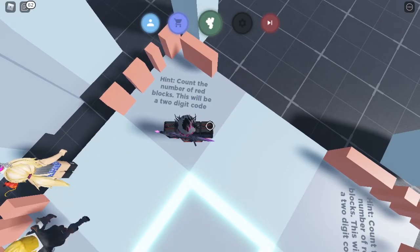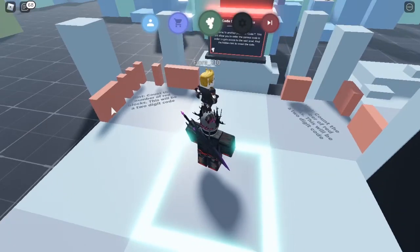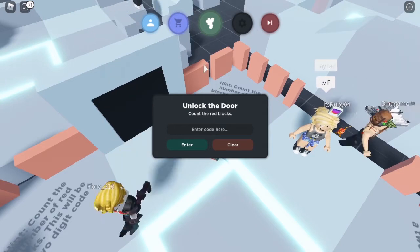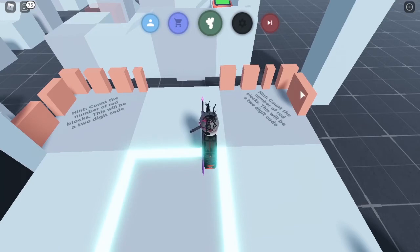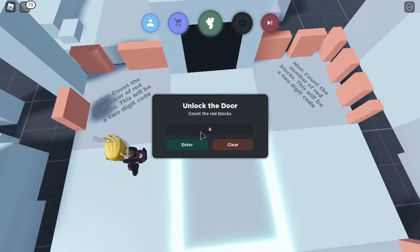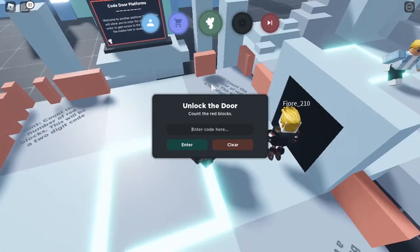Count the numbers of red blocks - this will be a two digit code. Really? One, two, three, four, five, six... one, two, three. Six, three. One, two, three, four, five, six. Six, three, six - and then the last one is one, two, three, four, five. So maybe it's six-five-six-three? No... six-three-six-five? Nope. Five-six-three-six? Hmm, I am not sure.